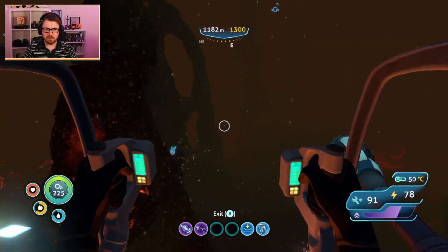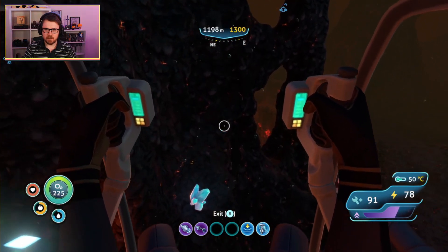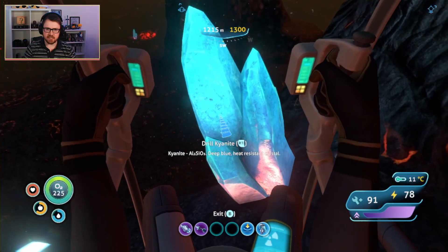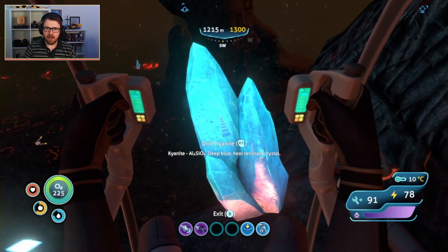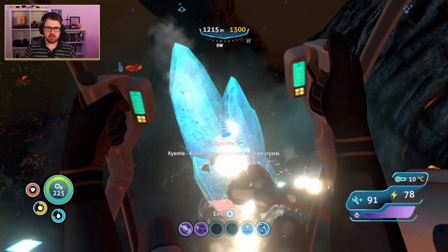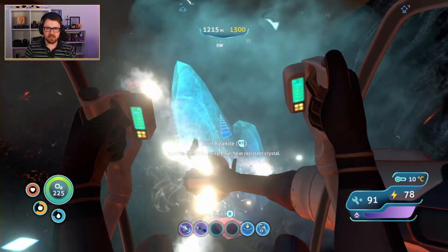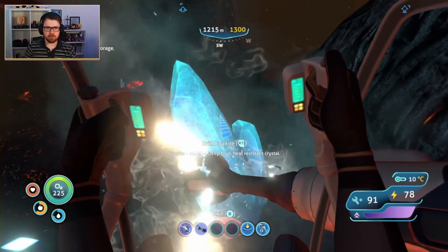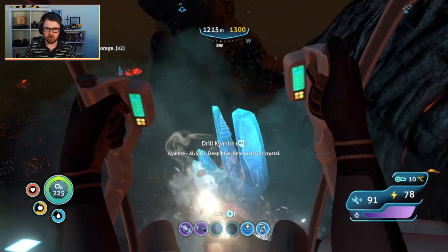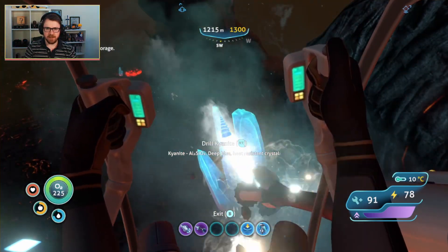Just going to find our way around. What's this over here? Oh my goodness me! This is kyanite. I think we need this for something. Let me drill for it, because I think we might need this for another depth module. Let's take as much as we can. I do think we need this for the prawn suit's second depth module. Give me as much kyanite as I can hold.